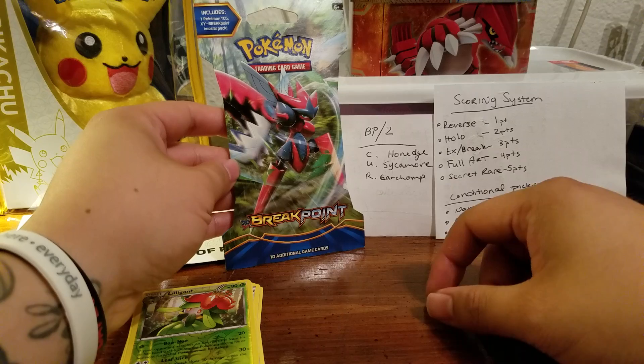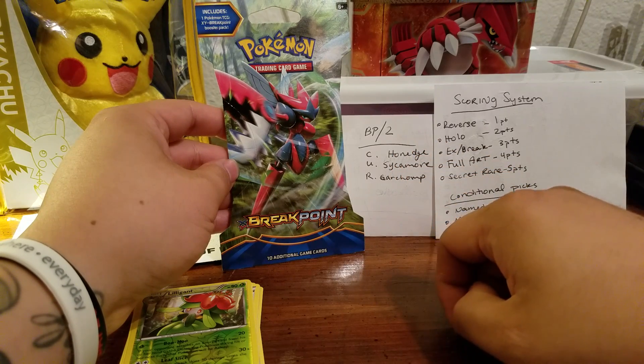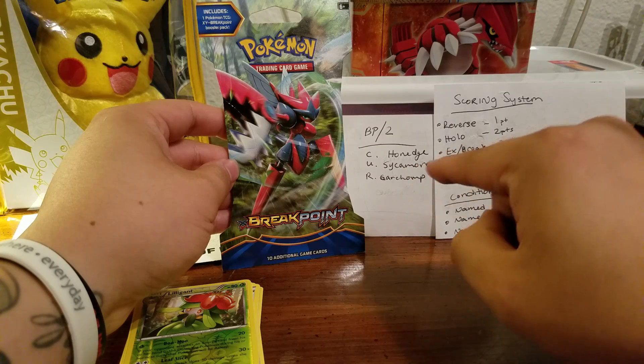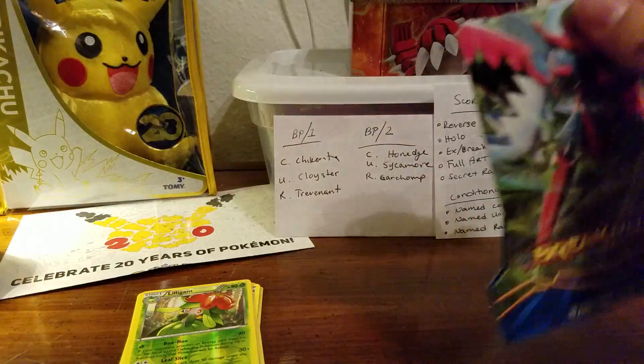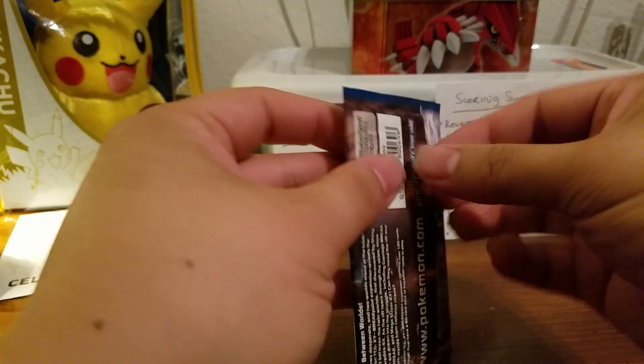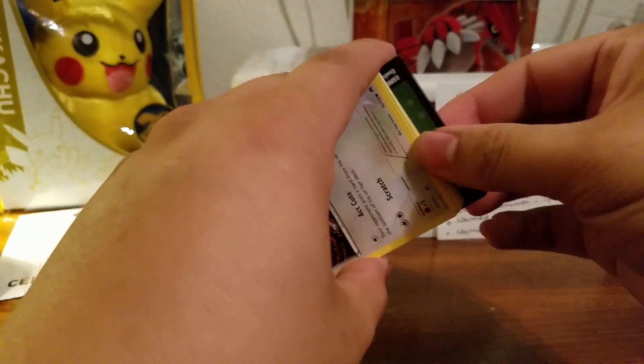For the second pack, I'm going to pick the common as a Hunt Edge, the uncommon as Professor Sycamore, and the rare as a Garchomp. So let's get into that one — I'm at one point so far. Hopefully Pikachu's Trainer hasn't pulled any points; that'd be nice — then I'd already be ahead.